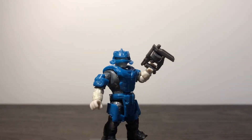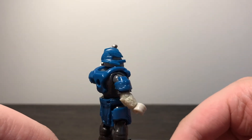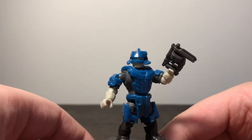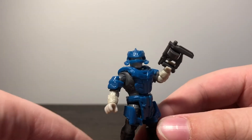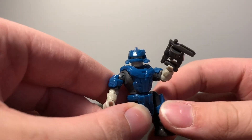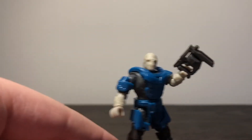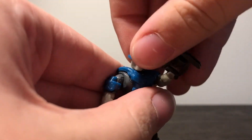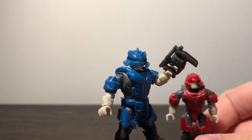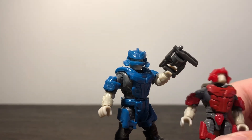Next up is the Brute Warrior. This is quite a good army building figure, accurate to the standard design for the Brutes in Halo Infinite. It uses the rubber piece for the groin, which does make it sometimes difficult to move the legs around, and they will also fall off sometimes. The head he uses underneath is the Craig molded helmet, and he looks quite good next to the Brute Warrior from the Banished Garrison Pack.